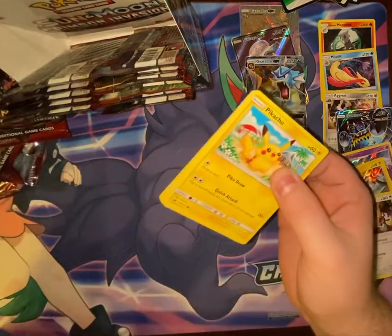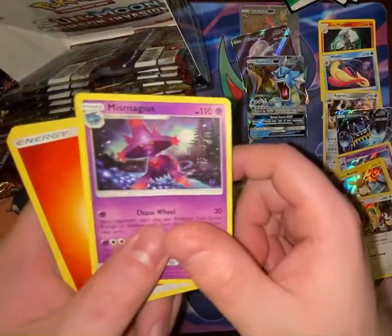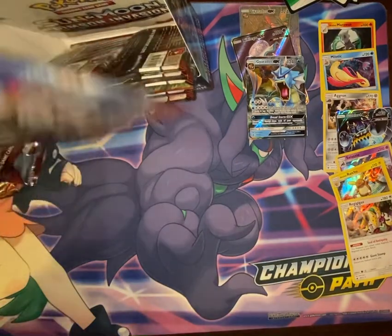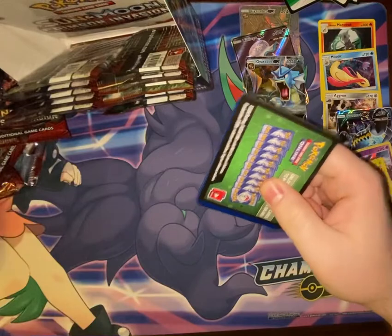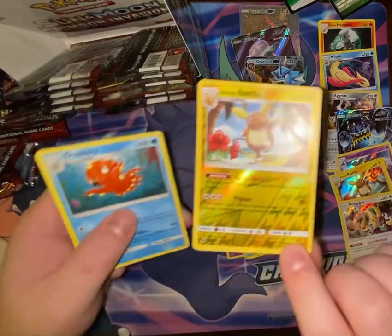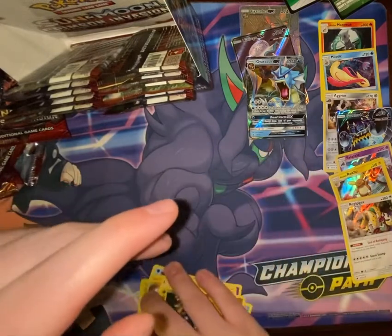Big Head Pikachu incoming. Pack: Skiddo, Starly, Sigilyph, Shelmet, Numel, Mismagius, Fire Energy, Grumpig, Emolga, Devoured Field. Next pack: Corphish, Pumpkaboo, Salandit, Feebas, Cubone, Reverse Alolan Raichu, Octillery, Dark Energy, Diggersby, Sea of Nothingness, and Hakamo-o — I'm not sure I'm saying that one right either. I picked the worst booster box to buy probably.